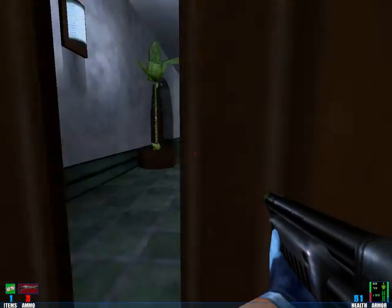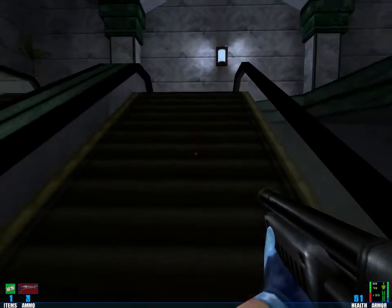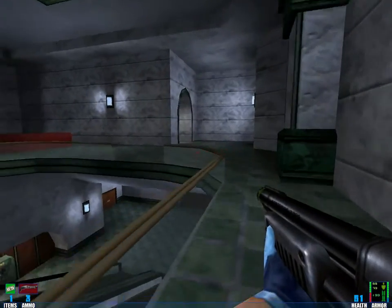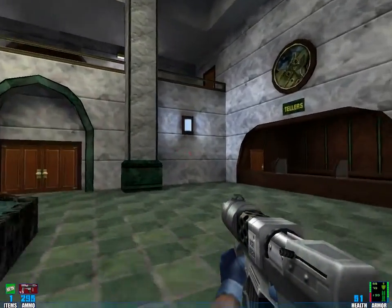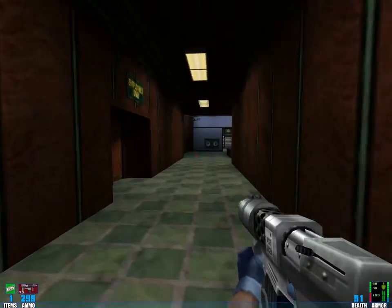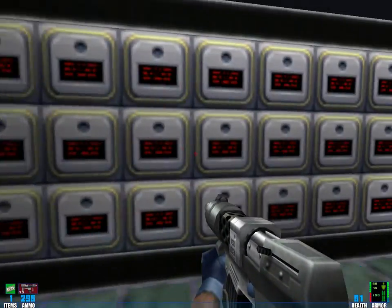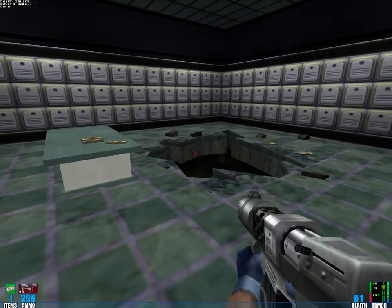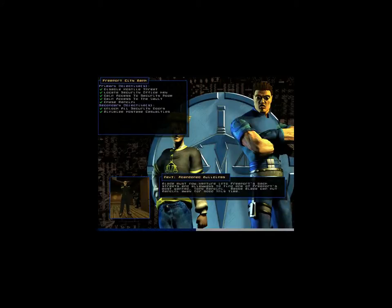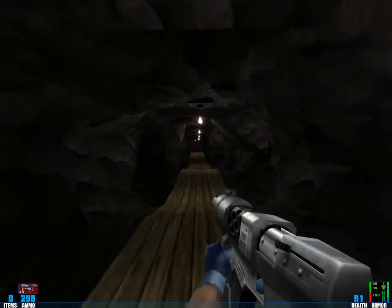I think we've seen everything in this episode. Let's head to the exit and go to the next level. One thing you haven't seen: you can turn off the elevator and the moving stairs, and you can shoot basically all items in this game.